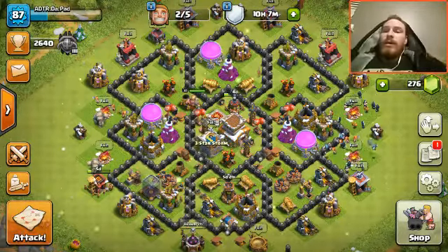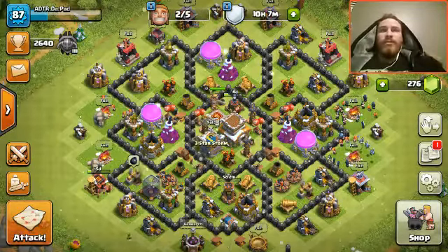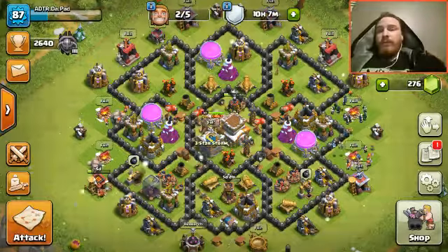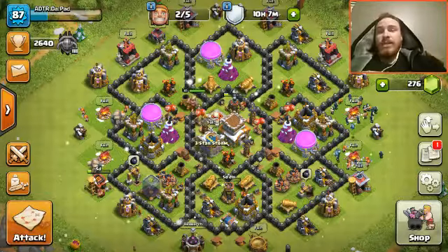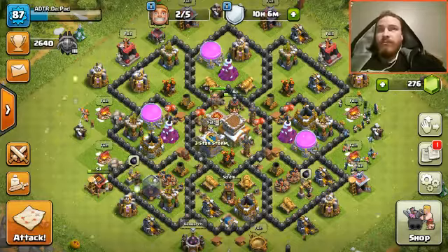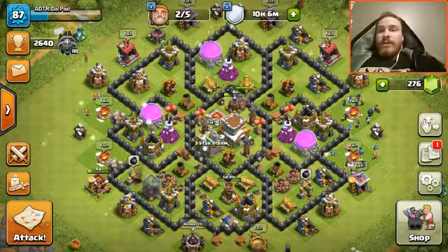I'm going to be attacking with a GoVaWi — Golems, Valkyries, and Wizards — with Valkyries and the Clan Castle, plus the four Earthquake spell and the King. It's a really effective, monster attack. I definitely suggest trying it. It is kind of heavy on Dark Elixir, but I don't really care. The rest of my Dark Elixir troops can suffer — the minions are level two so it's not the end of the world.